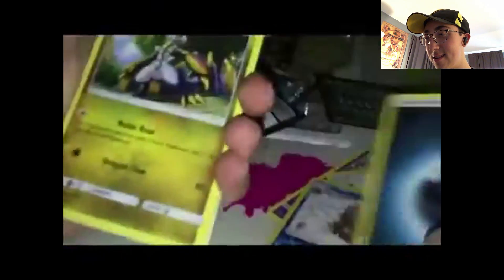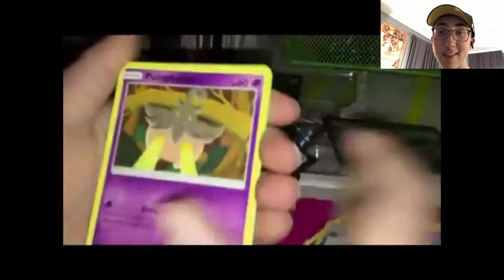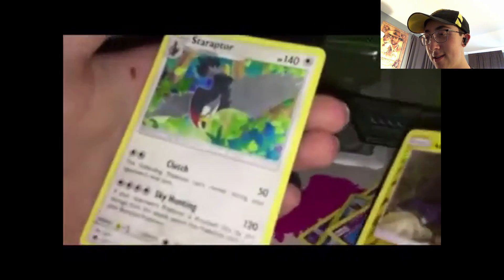We haven't really opened Crimson Invasion a lot. We've already got good odds — extremely. Code card — I think I'm backwards again, yep I'm backwards. Dark energy! Oh my goodness — I don't know if you can hear it but I think that's my dog in the background. Three packs — give me something good! Starly, Alola Geodude — give me something good. And then that's it.